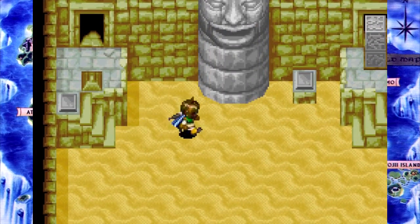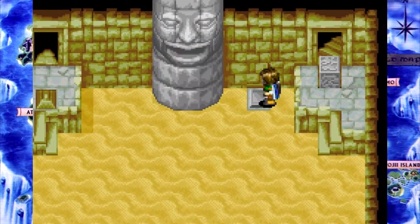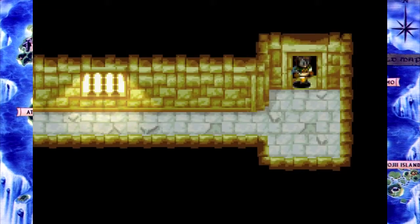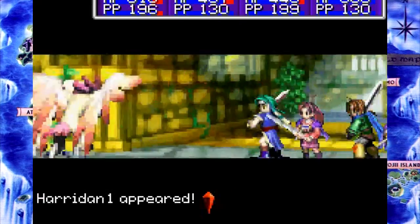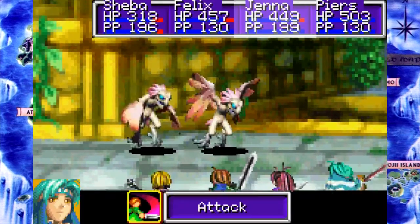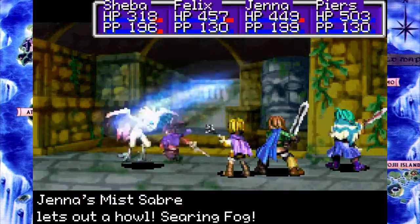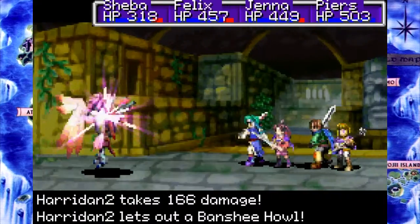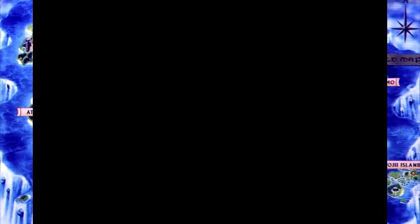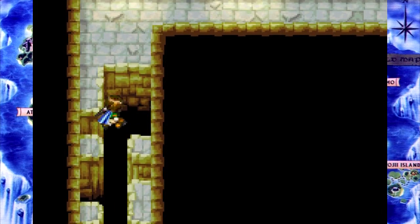So this room is really simple — it's gonna fill up with sand and we need to step on this before it's covered. If you're too slow, the button gets covered up, you cannot hit it, and you need to restart the room. It's not really a puzzle — it just requires you to be quick and somewhat decisive.